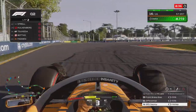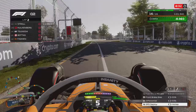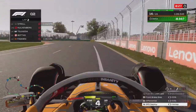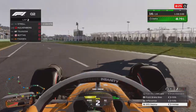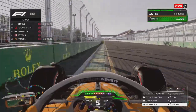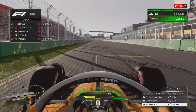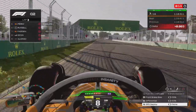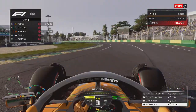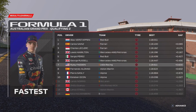Coming through the last couple of corners, almost a second improvement. DRS overtake — almost 1.3 to 1.4 seconds improvement on this lap. That puts us up into P7. One hell of a lap. Can we stay ahead in Q3? We're in Q3! That is a good lap — two tenths away from the Mercedes. We're ahead of Fernando Alonso in the Aston Martin, and I'm honestly impressed with that.